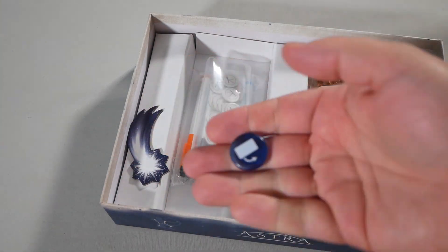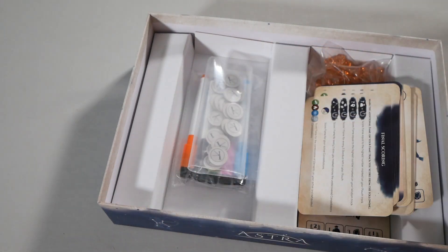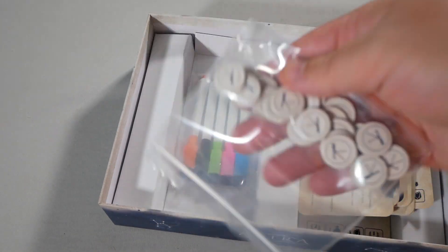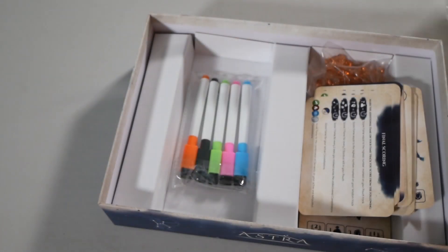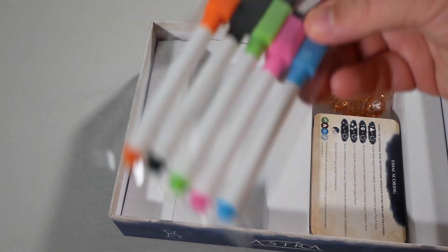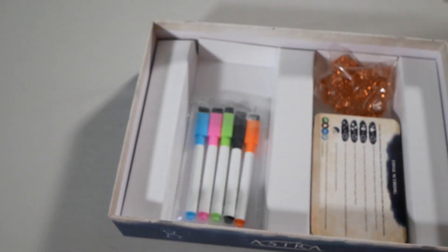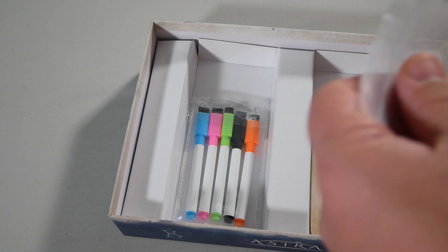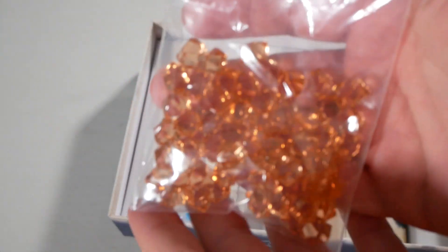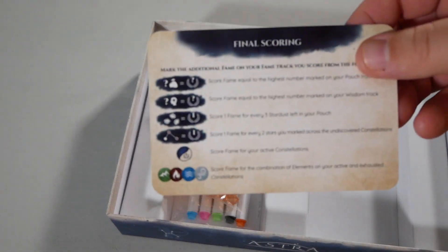You have this nice little token — first player marker. Here are the telescope tokens. The dry erase markers that come with it are nice vibrant colors; they pop really well on these cards. Here is your star dust — these nice little gems.